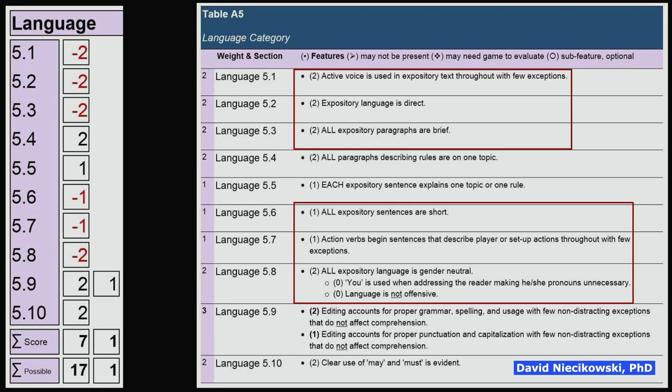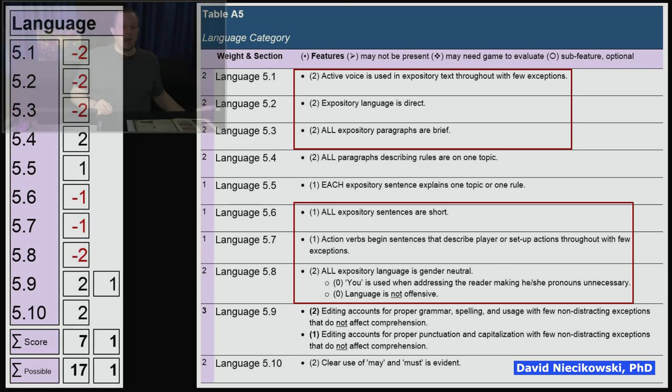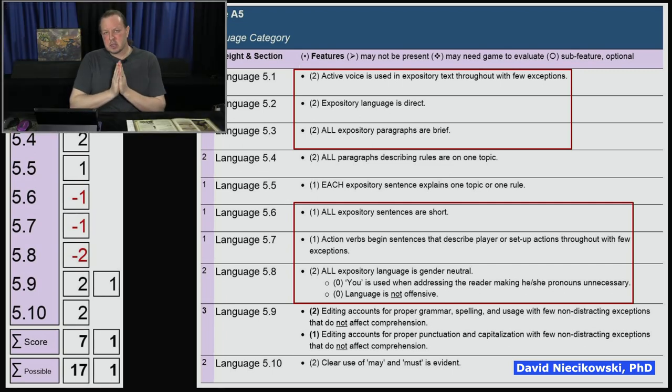You've got to read it again because it has a compound sentence or a parenthetical. Why not just make it two or three sentences? You just have to edit it that way. Writing long sentences is a common problem — you have to be disciplined and continue doing short sentences throughout. All expository sentences being short is a criterion this rulebook does not meet.